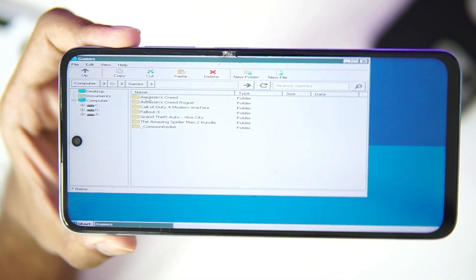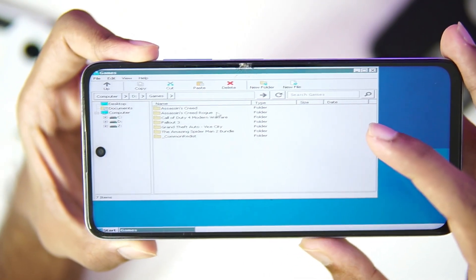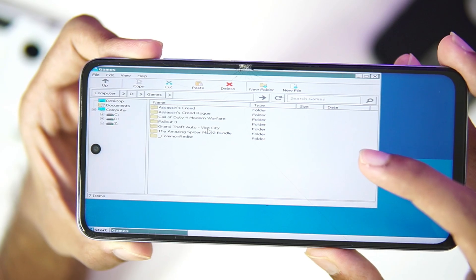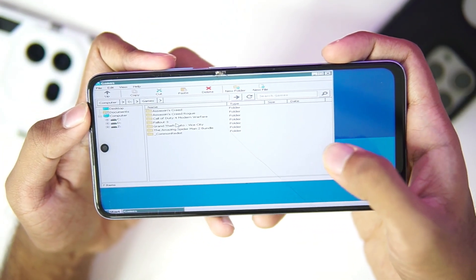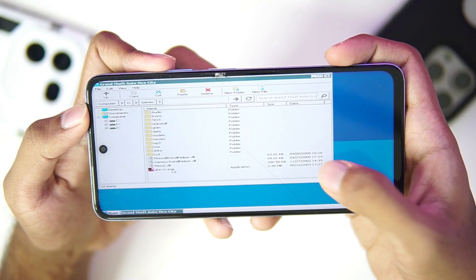For today's testing I have some triple-A titles: Assassin's Creed Rogue, Call of Duty Modern Warfare 4, Fallout 3 (which the developer asked me to test), GTA Vice City, and The Amazing Spider-Man 2. We'll test all of these. Since we've applied the GTA preset, let's start with GTA Vice City first.